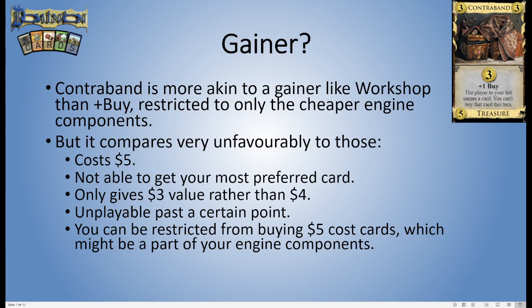Obviously Workshops don't actually give you money, but if you think about directly gaining a four-cost card, that's kind of like having four money and a buy. So this is giving you less output than a Workshop would. You can't play Contraband beyond a certain point, whereas you can always be playing your Ironworks. Contraband can also restrict you from buying five-cost cards or more, which might be a problem if you're reliant on some of those — maybe the only village is Festival, or all the draw cards cost five. Contraband can lock you out of getting them, which isn't going to happen with a Workshop.